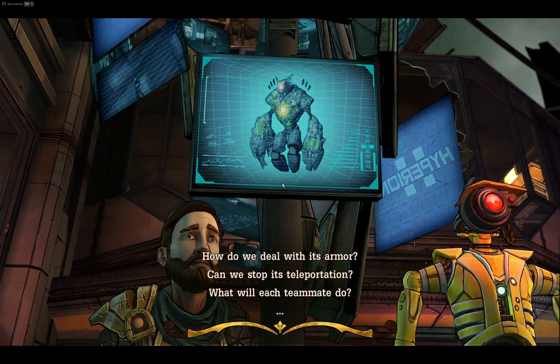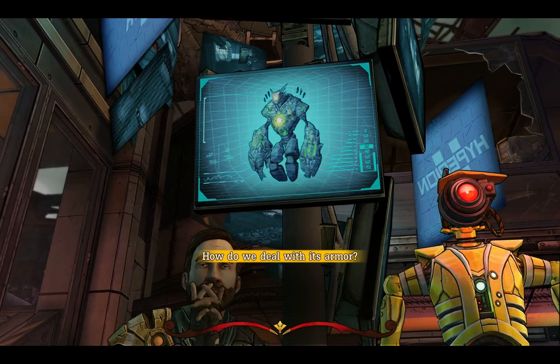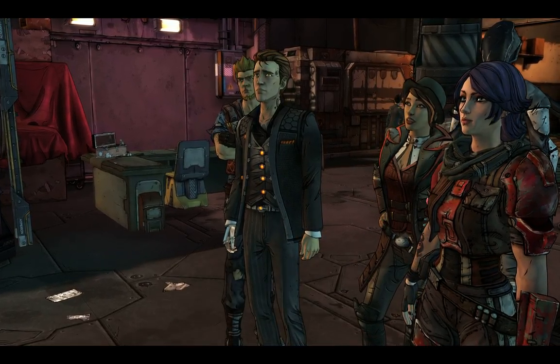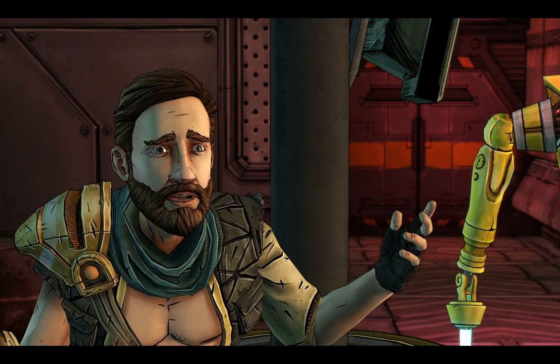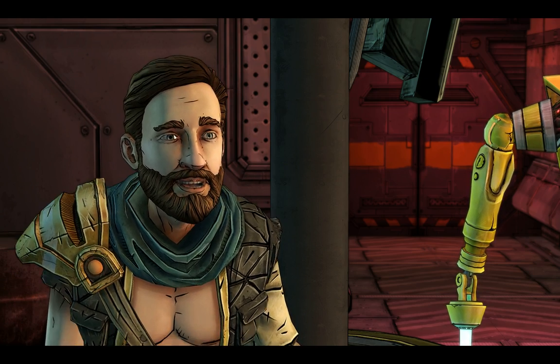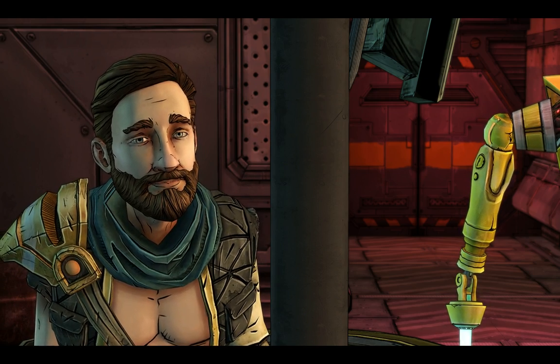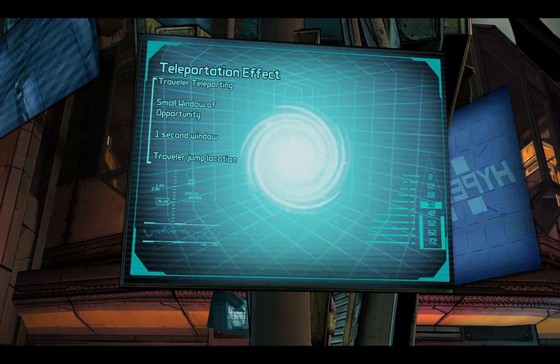To make matters more fun and complicated, it teleports. Hence the whole Traveller thing. That thing looks heavily armored — how do we deal with that? It's actually impossible to penetrate. That's why you and Sasha have to get inside. When the Traveller teleports, there's a swirl of energy at the point where it's gonna jump to.